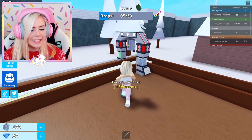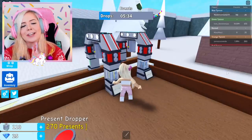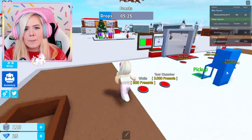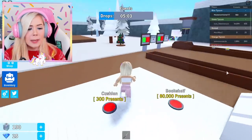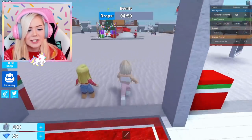A present dropper — I can get a present dropper! Another present dropper. I'm gonna be making so many presents. And the more presents I make, the more money I'm gonna be making, the more things I can build in my place. Look, I already have $80 now. So pretty much the more time you spend on this game, the more presents you're gonna get and the nicer your workshop is gonna look.